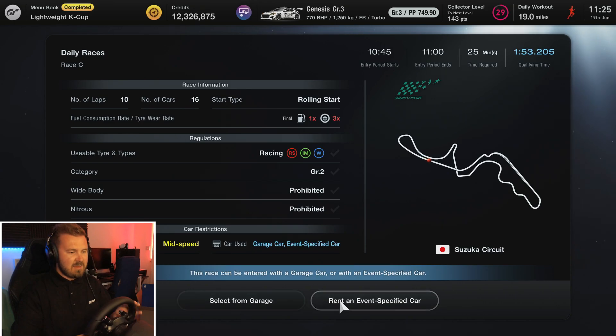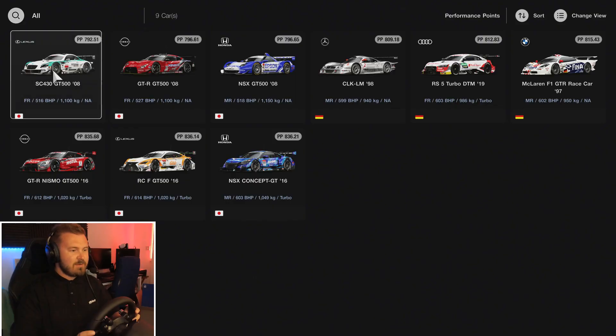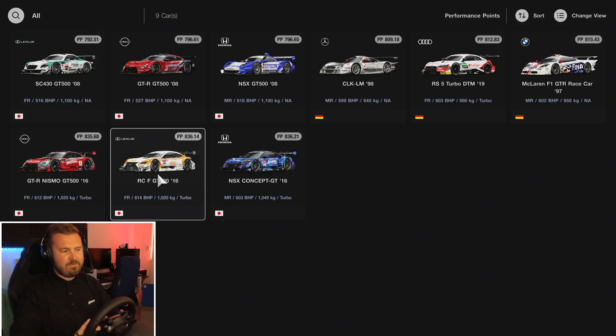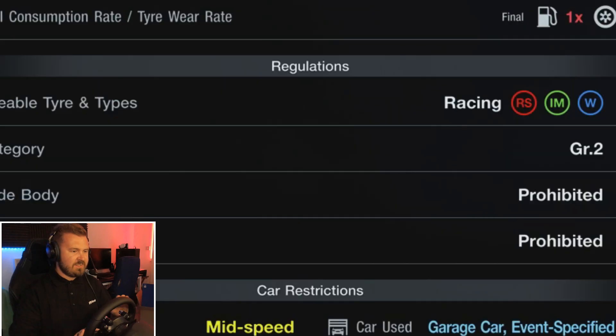Looking at the car we're going to go for — we're going to have to rent an event-specified car, because I don't have one in my garage. I'm always a fan of the Lexus RCF GT500. I think it's a wonderful looking and sounding car, so we're going to jump in that one. They're the same livery but different drivers — I like Nick Cassidy, so we're going to jump in his car.